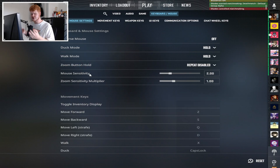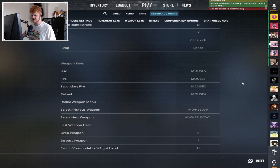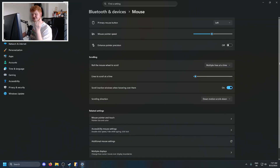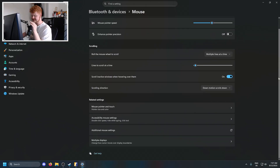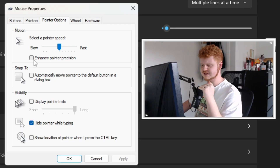Moving on to mouse and keyboard — all personal preference, but I'll show my settings. My mouse sensitivity is 2 and my zoom sensitivity multiplier is 1. I'm using a Zowie EC1-DW with a polling rate of 1000 and DPI of 400, meaning my eDPI is 800. My keybinds are personal preference but you can pause and copy them. One very important thing: go to your Windows mouse settings, additional mouse settings, pointer options, and turn off enhance pointer precision — it will help your aim a lot.